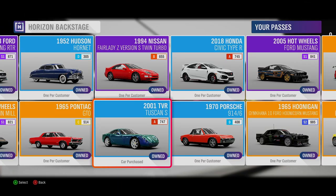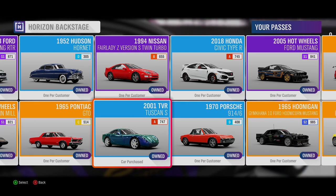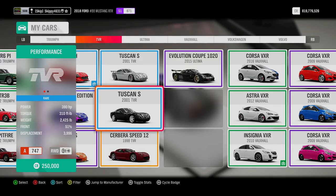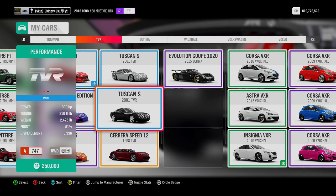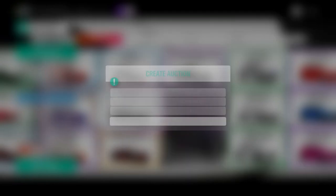Car number seven of Horizon Backstage is the 2001 TVR Tuscan S, a personal favourite of mine — I absolutely adore this car. The 2001 TVR Tuscan S comes with 390 horsepower, is in Class A 747, and is currently worth on the Auction House a whopping 10,240,000 credits.